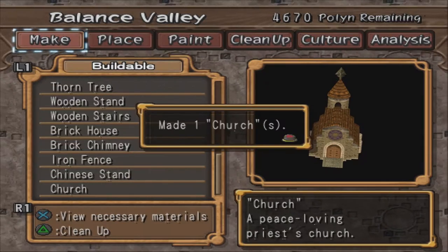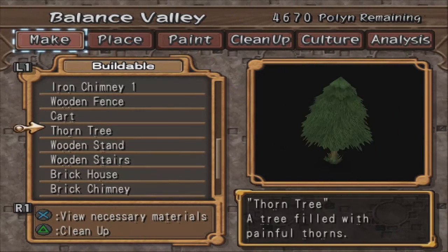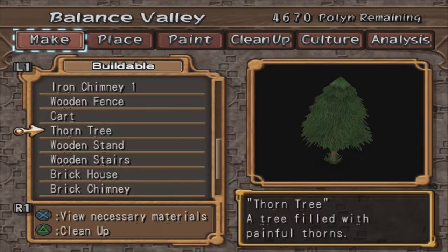We can just make the church straight up, and then I'll go back through and look at these to make sure we get all the material. I'll make them all and then we'll place them down and see what we get.